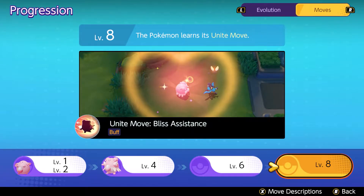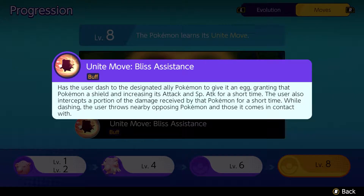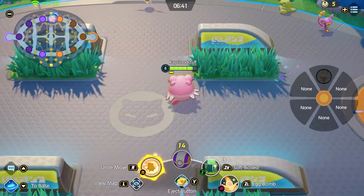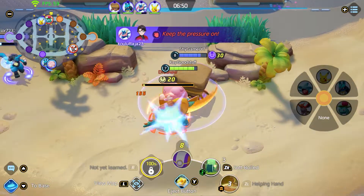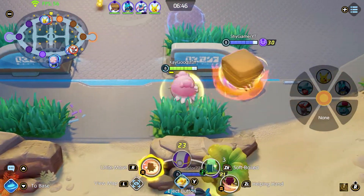At level 8, we get our Unite move: Bliss Assistance. This buff lets us dash to an ally Pokémon, give it an egg, grant it a shield, and also increase its attack and special attack for a short time — so it's not only defensive but also very offensive when used correctly. Additionally, we intercept a portion of the damage received by that Pokémon for a short time, and while dashing, we throw nearby opposing Pokémon away on contact. The range is very big. I'll show you footage from gameplay so you can see what we can do.